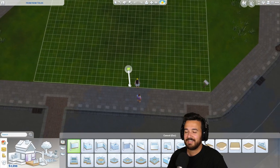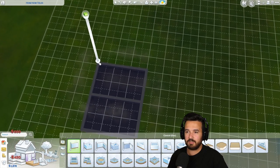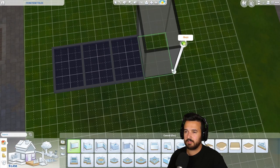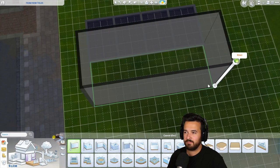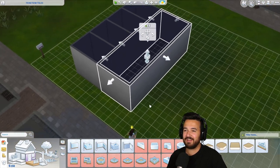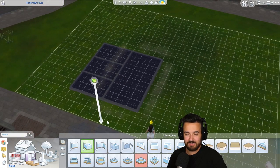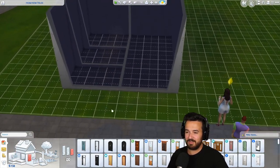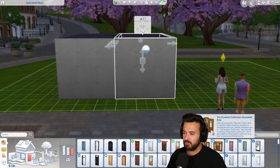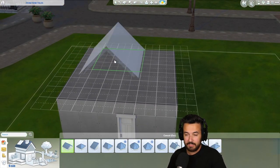Let's build a shack. We want three bedrooms, one bathroom, and a living room. I've run out of money so that's what I can build. I wanted to get a roommate right away but I don't think we can afford that. Can the walls stop being so tall? Let's get a nice cheap door - that looks great, very chic. Shabby chic is what we're going for here.